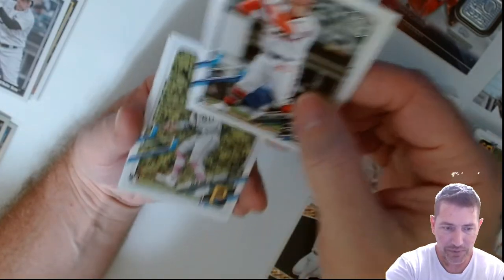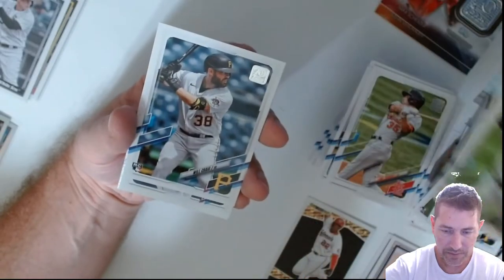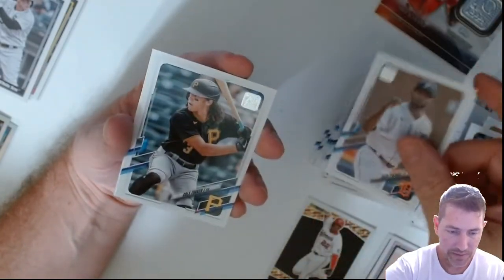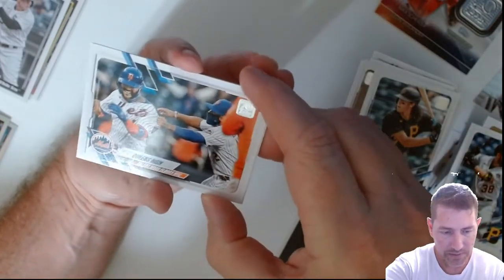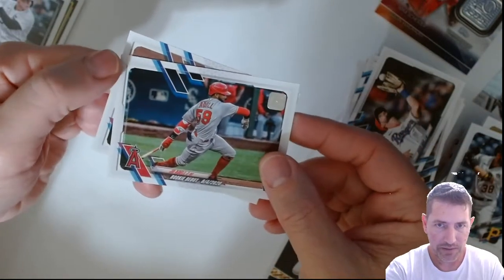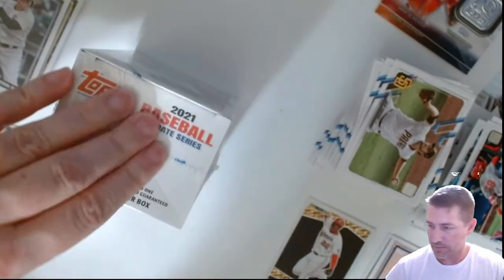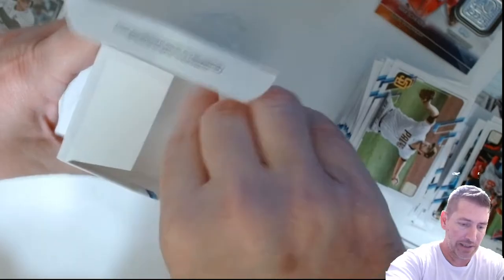That could be one in the future — I'll kick it to the side, and if he does anything I'll get it graded and add it to the graded PC collection. I like color match stuff. Andrew Vaughn — that one's way off. Well I got another one so I'm not worried about that one. Cole Tucker, Gerrit Cole for the Yankees. Joe Adell debut rookie. Okay, we're halfway through.